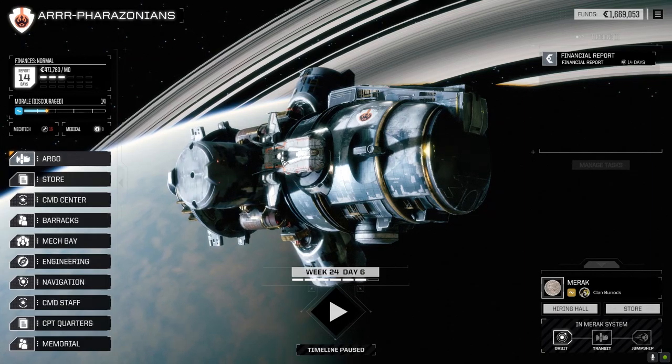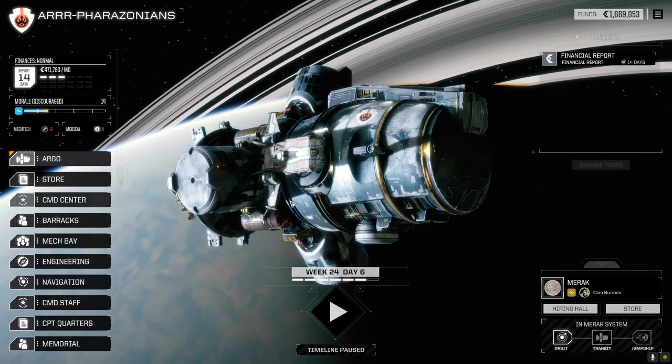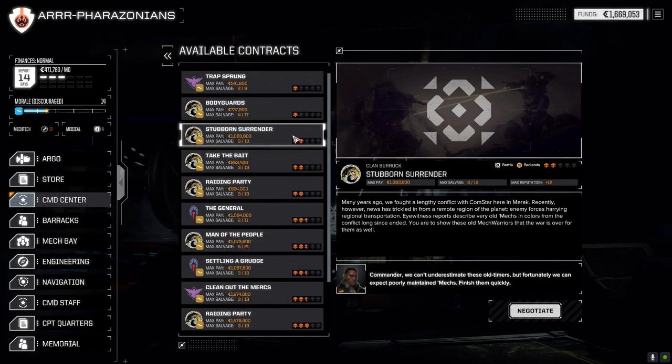Welcome back everybody. Today we're going to jump straight into a mission. I'm going to go to the command center, but first I want to say thank you to those people who pointed out that the Talos had an extra ton of ammo we didn't need. I replaced the extra ton of LRM ammo with the CASE that we picked up and a half ton of armor, so that's going to help out a little bit. I thought about putting another weapon system on there but we're already pushing the red line with that mech, so putting more weapons on is just going to make it even more of an overheater. Right now it'll just stay the way it is.